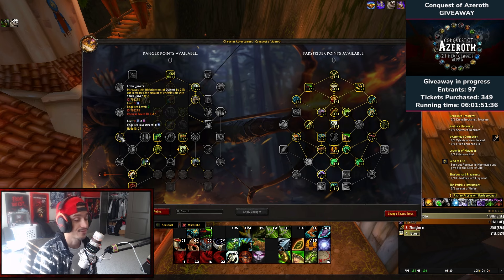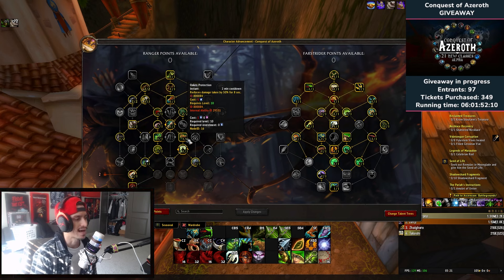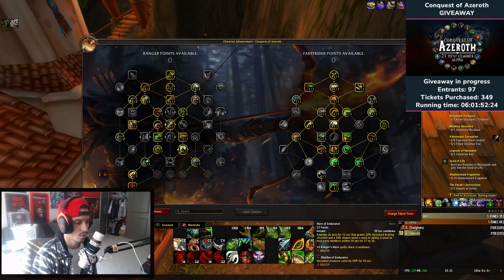Elven Quivers increases the effectiveness of quivers by 25 percent and increases the number of enemies hit with Spray Quiver by two. Survival Potion is a dispel that removes two magic effects and all bleed effects on a friendly target, and removes one disease and one poison every three seconds for nine seconds — so three diseases and three poisons total. This could be really good for ZG, battlegrounds, or whatever it may be. Oaken Protection — I've cast this more on myself than on others, but you can target a tank or DPS who's taking more damage.